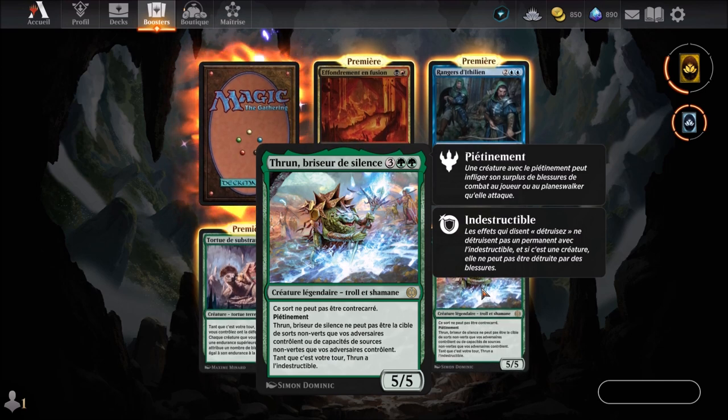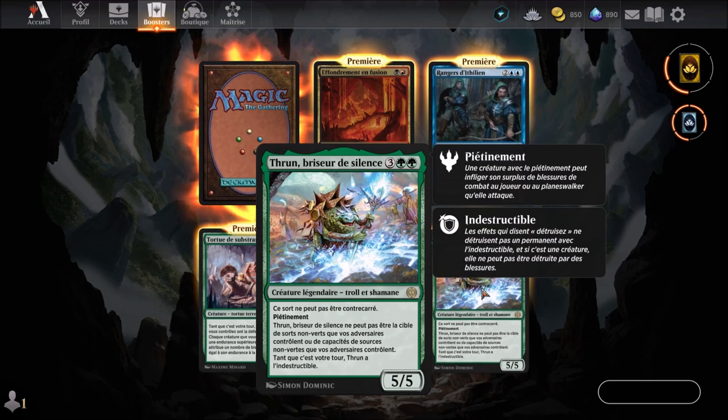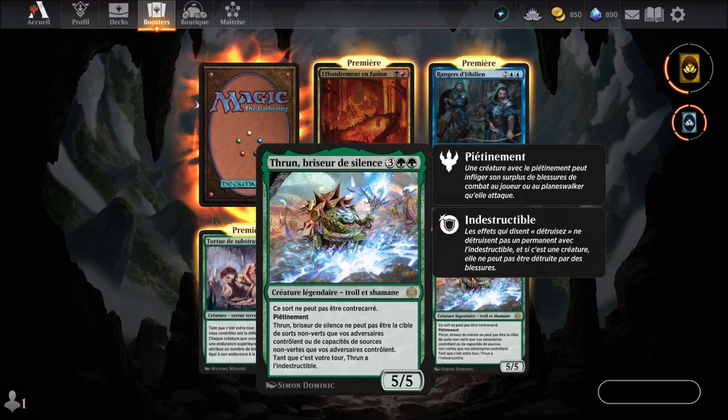Throne, braiseur de silence. A green card arriving at the 5th round. It's a legendary troll and shaman creature. This spell cannot be countered. It has trample. Throne, braiseur de silence cannot be the target of non-green spells or non-green activated abilities that opponents control. As long as it is your turn, Throne has indestructible. It has 5 power and 5 toughness. My goodness, this card is nasty. 5 mana for a 5/5 is already balanced, but it also has a keyword ability — it can't be countered, that's already two extra things. It could effectively be a 6/6. And on top of that, it's immune to opposing green effects and has indestructible — so it's like a 7/7 for 5 mana.